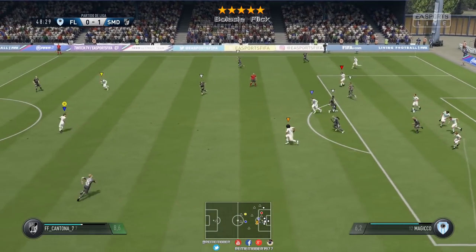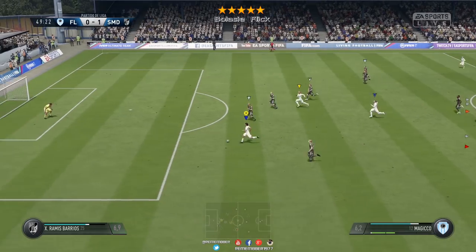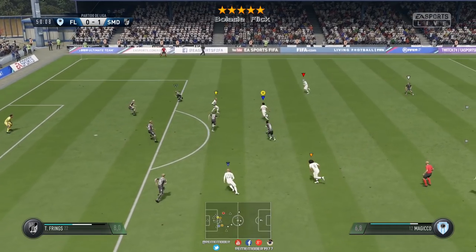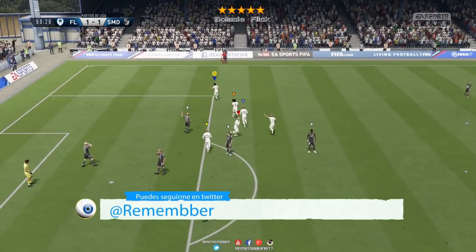Si estamos corriendo hacia abajo, lo suyo sería hacerlo hacia arriba, y viceversa. En modo club también funciona corriendo un poquito en oblicuo y nos quedamos ya preparados para tirar, se nos queda perfecto para una volea.